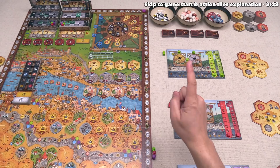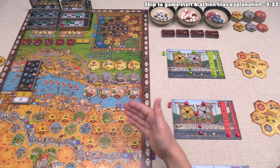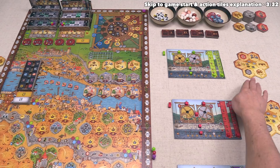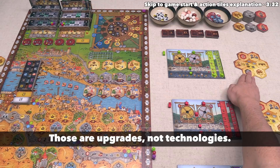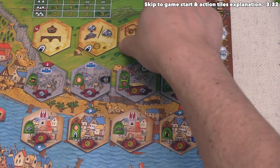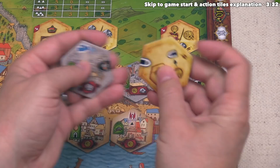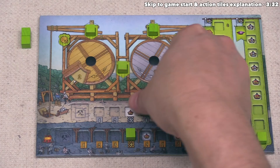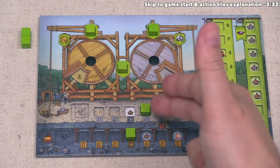Each token has two different actions — you choose just one and also gain any benefits lined up in the middle. One action lets you construct city tiles into Prague, generating victory points immediately or later based on your cubes around plazas. You can also build walls, which go next to your action tokens, and build technologies that go on top of those. There are also gold and stone actions: you either gain the resource equal to your production amount, or move that resource track up and gain just one.